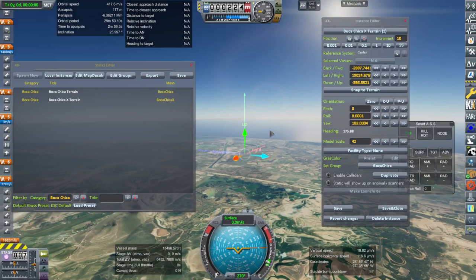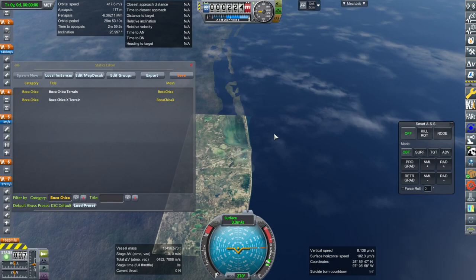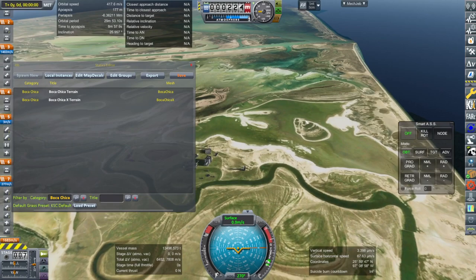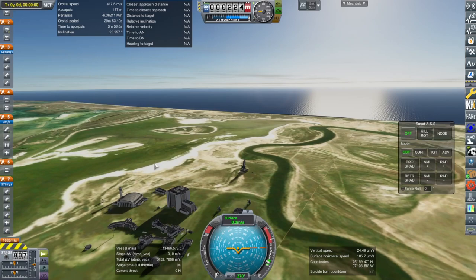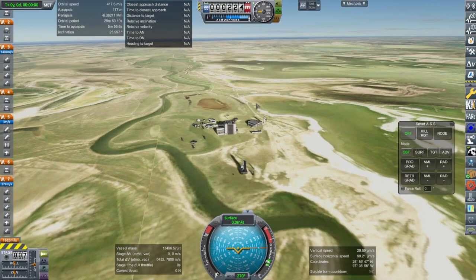I'm going to delete this instance. You can have as many as you want — if you want another one up the coast, that's fine. So that is the Boca Chica terrain. The scaling I have is 43 and you saw me rotate it. The troublesome factor here is actually the KSC, and getting it to look right with the KSC positioning will depend on your particular RSS textures.